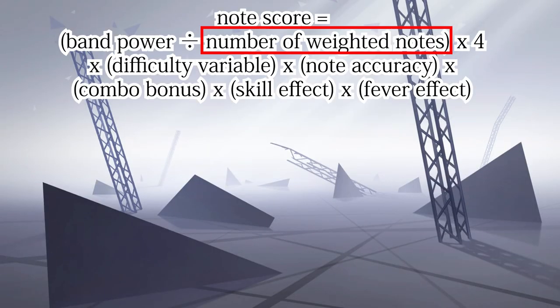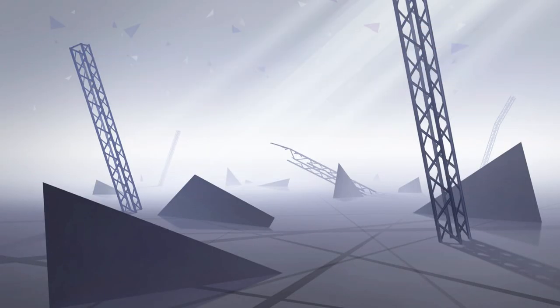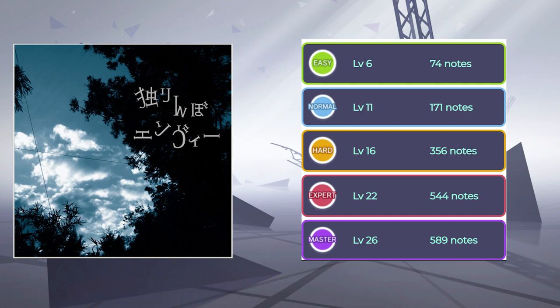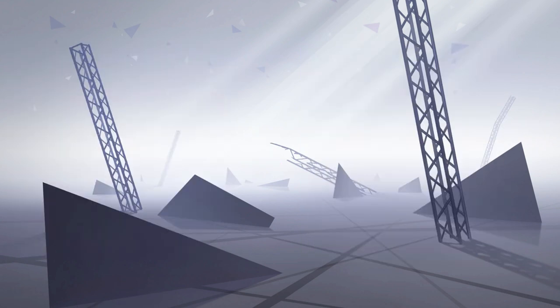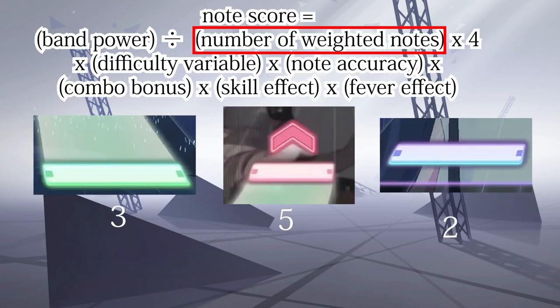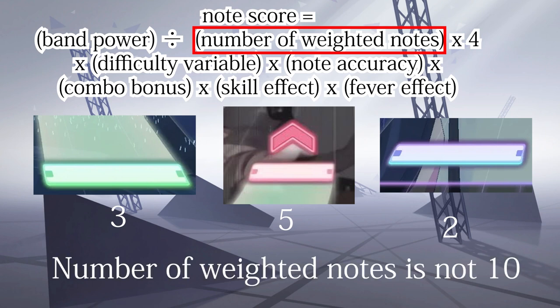Band power is then divided by the weighted number of notes. Project Sekai's score is inversely proportional to the number of notes in order to prevent the score from dropping significantly on lower difficulties due to the difference in note count. However, this doesn't refer to the raw number of notes you see at the end of the game — for example, if a song has 5 flicks, 3 slides, and 2 taps, the band power is not simply divided by 10.